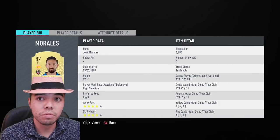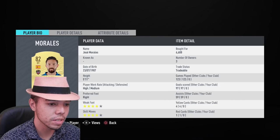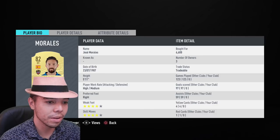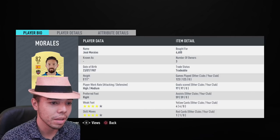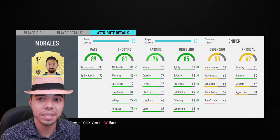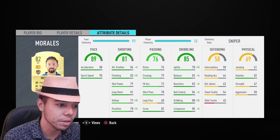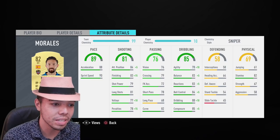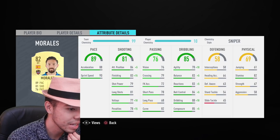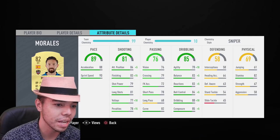A player you've probably seen a lot, especially in the weekend league, is Jose Morales. 4-star, 4-star, tradable. This guy has played 123 games, 97 goals scored for some other mug who got rid of him. 6.5k. I'm putting Sniper on him, because this is a Sniper chemistry style review. Pace is great: 80 acceleration, 90 sprint speed. Shooting stats are nice — with Sniper he has 98 finishing, 89 attacking positioning. 6.5k — remember that.